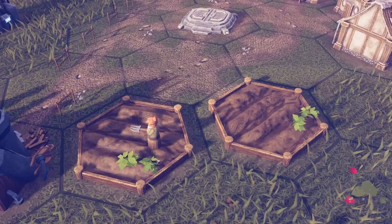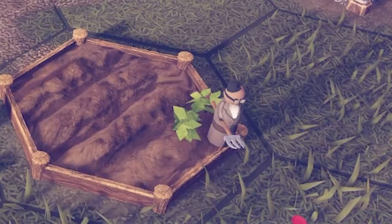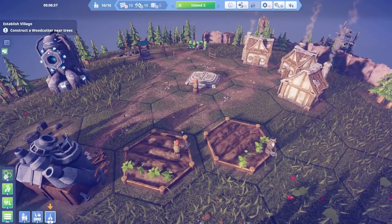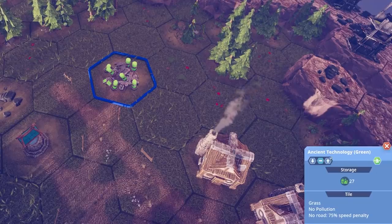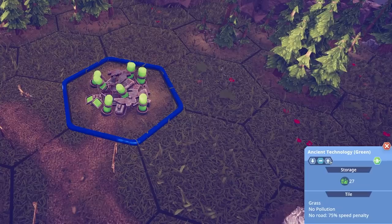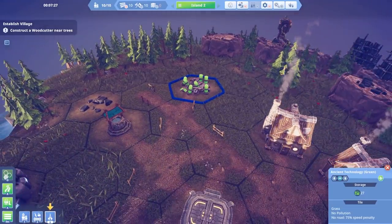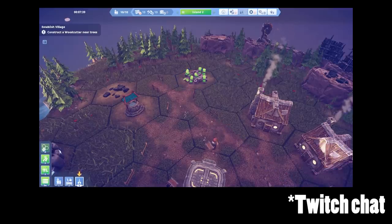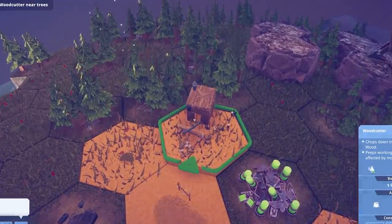Look at these — they look like weird little... are they called meeples or something? I feel like I've seen that shaped person. What is a meeple? I swear it's a piece from a board game. Meeple is from Carcassonne — yes I think it is, good shout! Anyway, I need to build some log cabins. I've got three people — is that because I got three houses? How do I get more people?